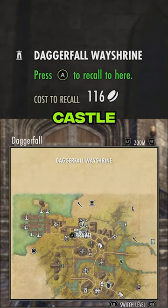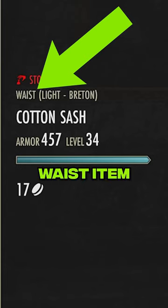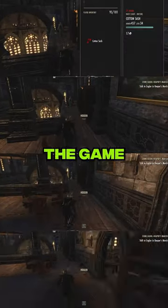First, go to Daggerfall Castle. Go right and up the stairs to this room here, and pilfer through the room to look for a waste item. There should always be one here, but if it hasn't spawned, leave the game and come back.